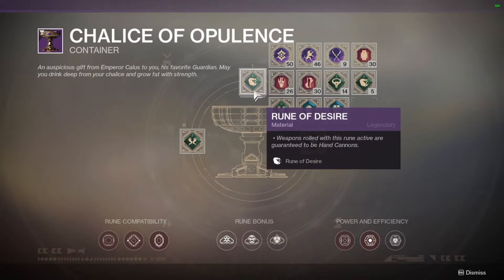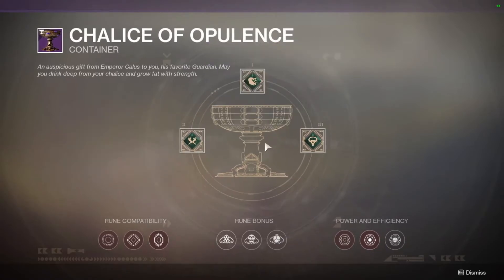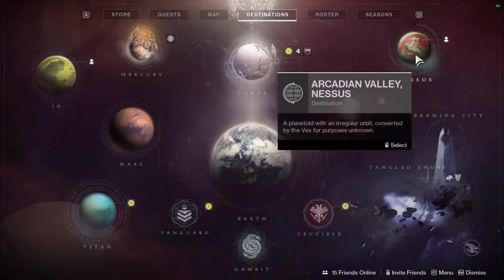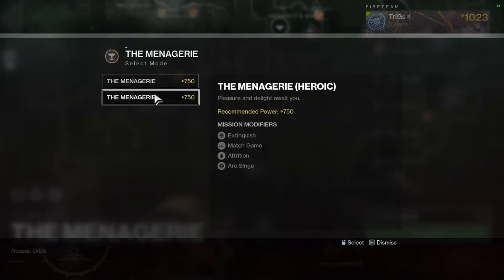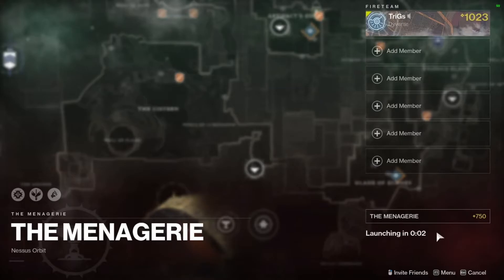Once you have all three runes selected, go to Destinations, scroll over to Nessus, and go all the way down to Menagerie. You don't need to do Menagerie Heroic — all you have to do is the regular one, and click Launch.